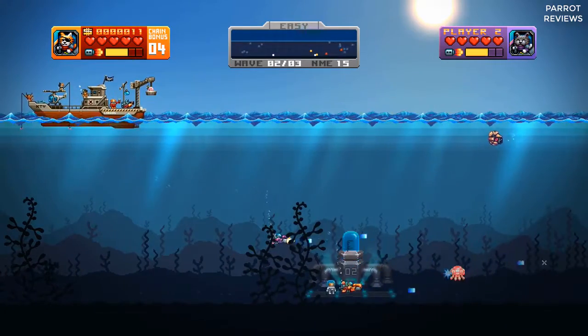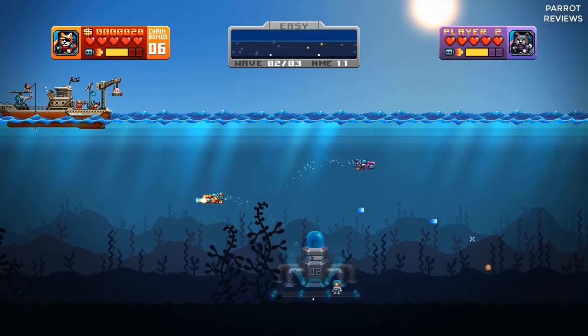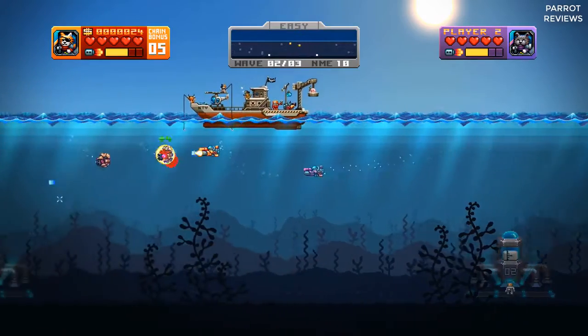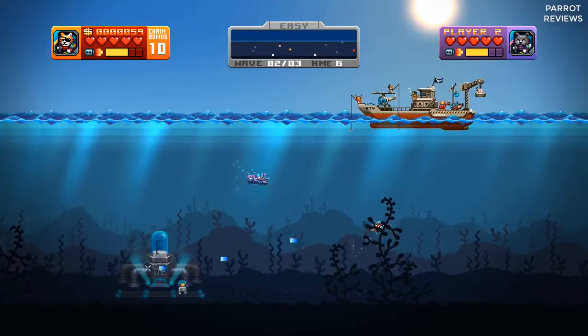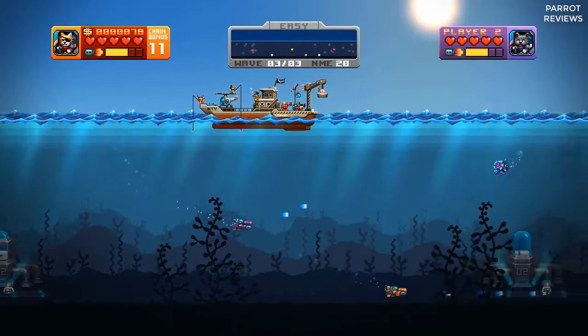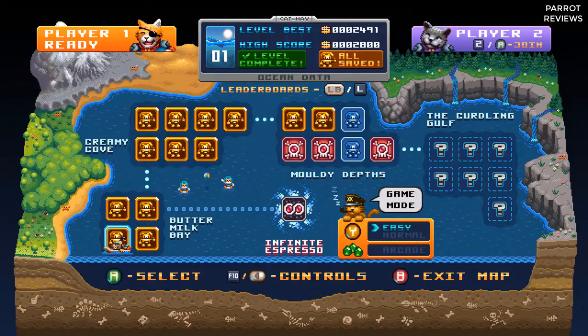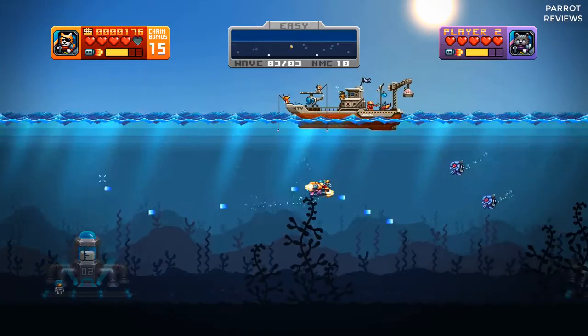Playing Aqua Kitty in co-op, you get to play through the same levels, only with a friend. On PC, you can use a combination of controllers and keyboard if you don't have multiple controllers lying around. But we played it with a wired Xbox 360 controller and a wired Xbox One controller. On the level select screen, I just pressed the A button on the second controller, then it joined up and we were ready to go. It worked flawlessly.